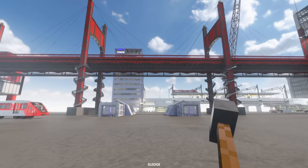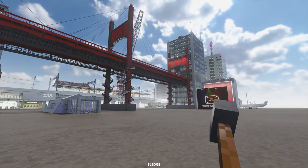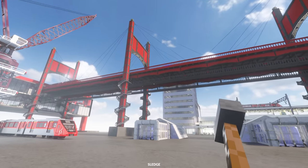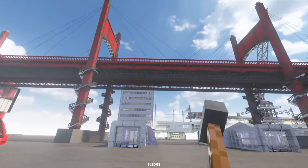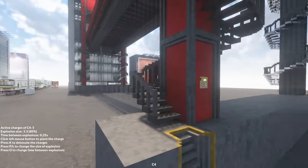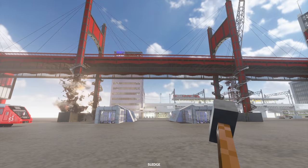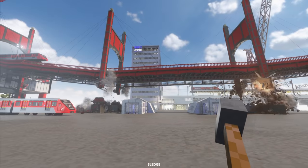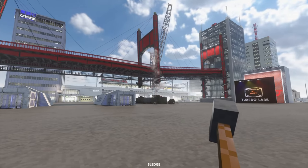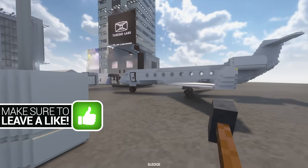Welcome back to Teardown. This first map has a bunch of different assets from popular maps, so you can probably recognize this bridge right here. And the first thing I'm going to do is demolish it. And detonate. Oh yes, we've done it. Sort of, actually. Maybe it wasn't a good idea to do the pillars there. Anyway, moving on from the bridge, let's see what other stuff we have around the map.